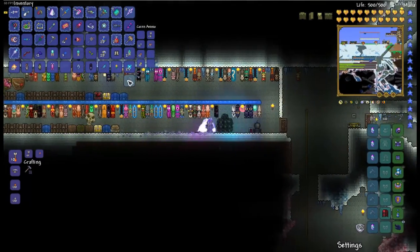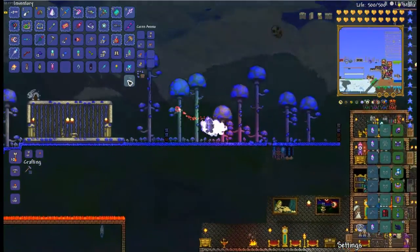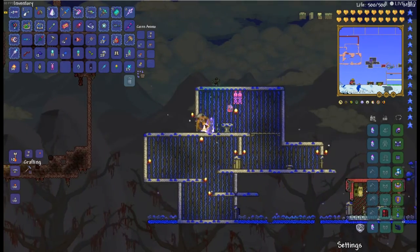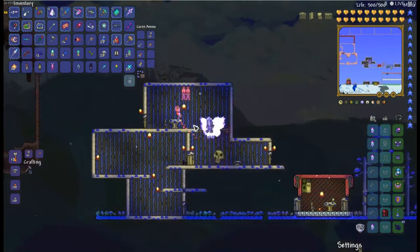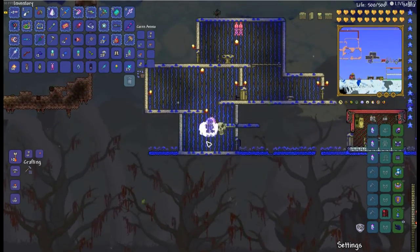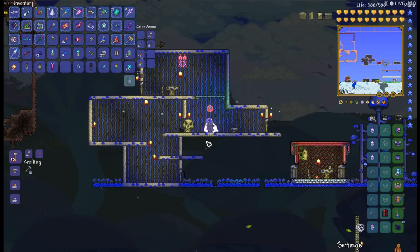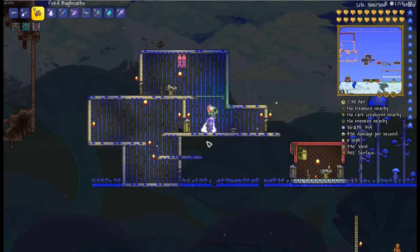In fighting this daunting foe known as Skeletron Prime, it's actually a very basic fight. He's gonna be very close range — he's gonna want to hit you and not stay away to use ranged attacks. So I recommend building a house like this, because when he enters, his head and close-up attacks will be able to do damage, but his ranged weapons will not. You'll be able to knock out his Prime Laser and Prime Cannon in no time, and his Prime Saw and Prime Vice fairly quickly too. This is why I always recommend Melee over Mage and Ranged for this — you can just hold this down and he will be down pretty quickly.